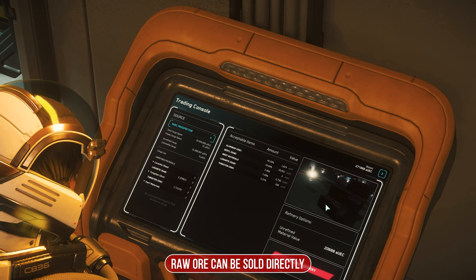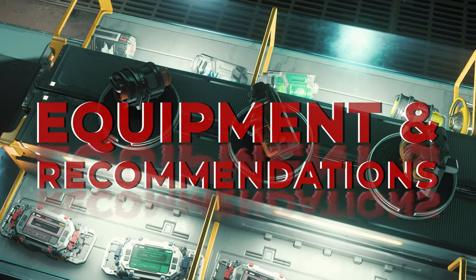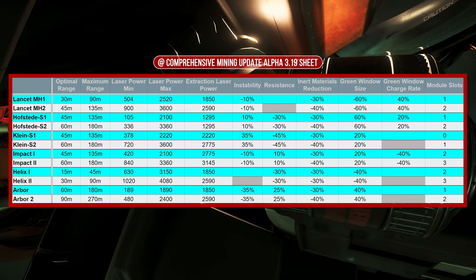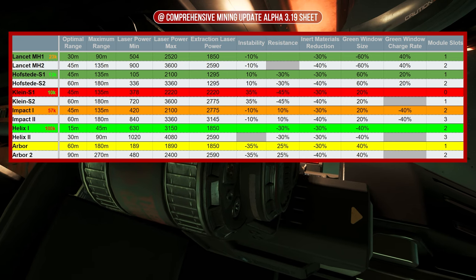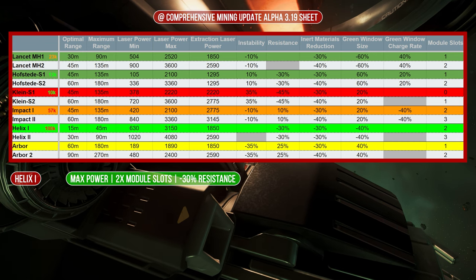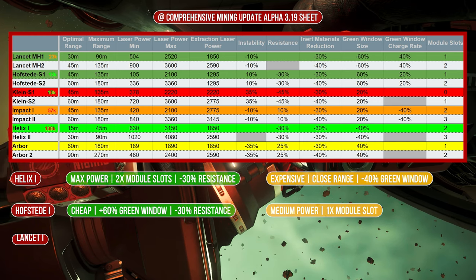You have now successfully completed our introduction to ship mining and we come to the second chapter. Chapter 2 – Mining Equipment and Recommendations. First of all, we would like to thank Averkus Wolf for his extensive and detailed mining sheet, in which you can find all the data on the subject and which you will also find his link in the video description. The table serves as a basis and we will first go into all size 1 mining lasers. In addition to the standard Arbor laser, which is absolutely sufficient for the beginning and can also be upgraded to a limited extent with a module, the Helix laser is currently recommended, as it offers by far the greatest performance and has two module slots. However, it is the most expensive at 100,000 alpha UEC and struggles with a reduced green window and a dangerous close range.